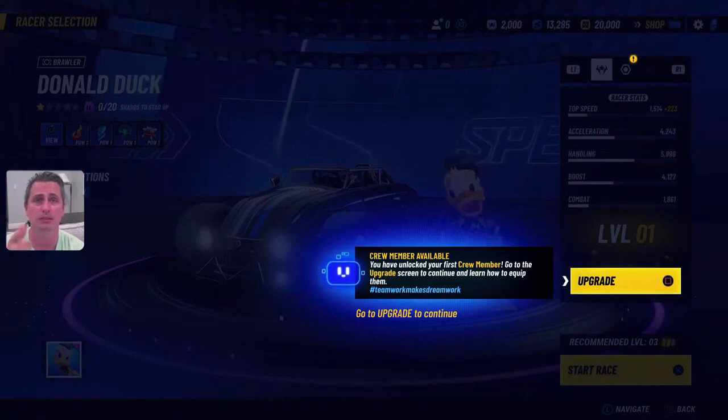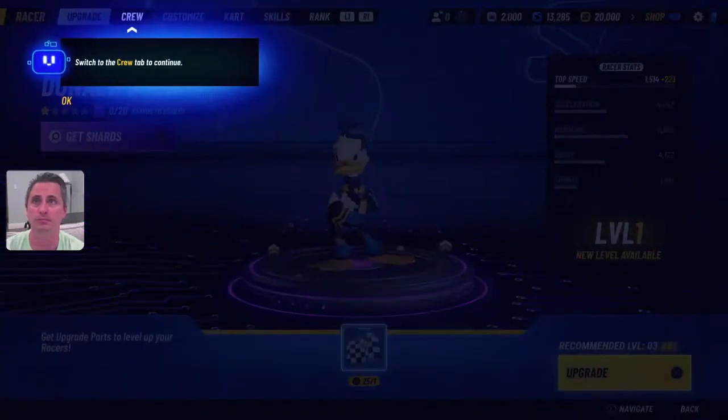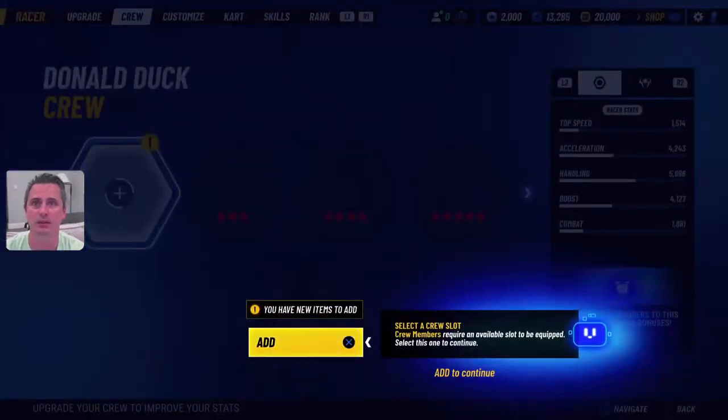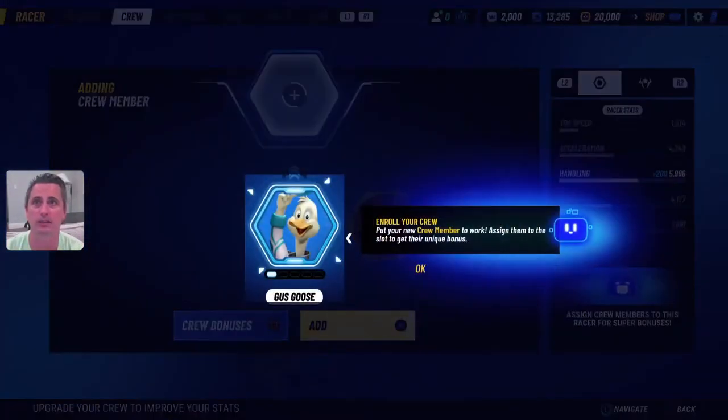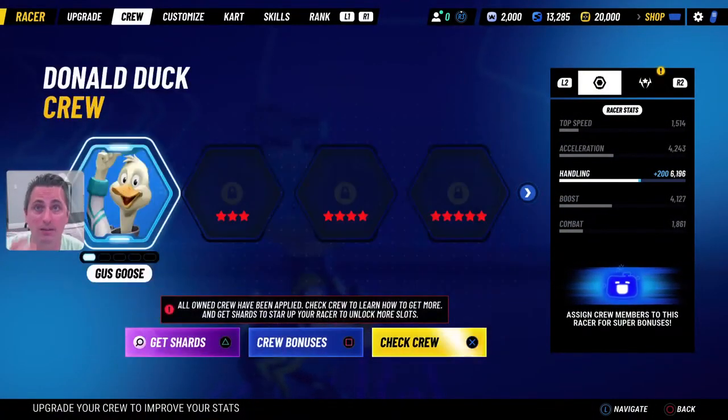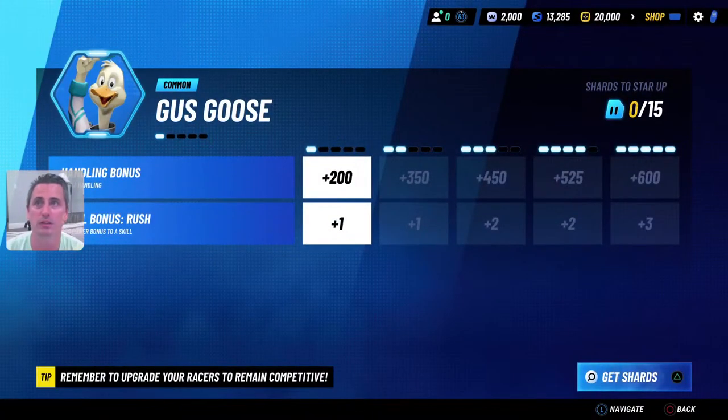Crew members are now available, so let's put in our crew members. Switch to crew members — select a slot. It gives us one slot and we got Gus Goose in our last race, so we can enroll him. We've added him in, so we now have a crew member available. You can see your crew bonuses: handling bonuses plus two, plus the skill bonus for Rush to get plus one.